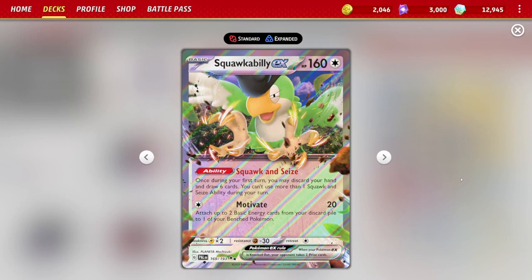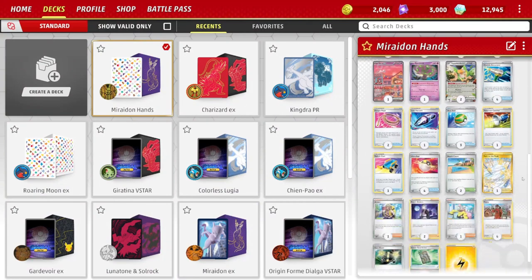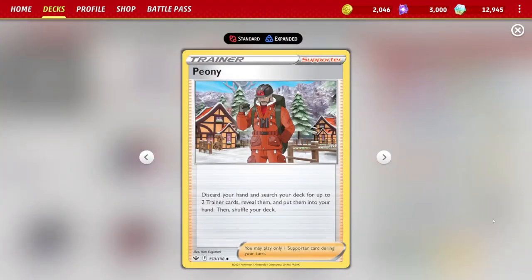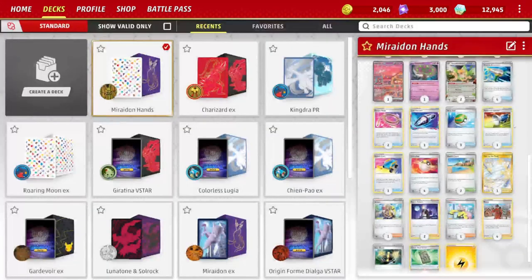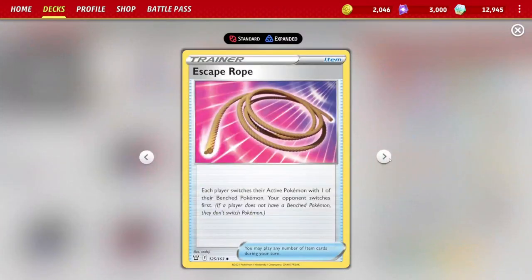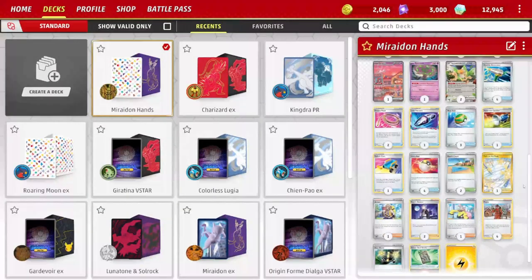Squawkabilly EX — why are we playing two copies? Squawk and Seize is like a built-in Professor's Research. You have to drop your hand and draw six more cards. As long as you use this on the first turn of the game, you have great extra draw power. We also want to get to cards like Peony, which allows us to discard our hand and search for up to two Trainer cards. It could be two Electric Generators to accelerate energy, a Pokémon Catcher for a gusting effect, Escape Rope, Lost Vacuum, and so on. We're playing three Nest Ball and four Ultra Ball just to get our Pokémon out there and set up much easier.